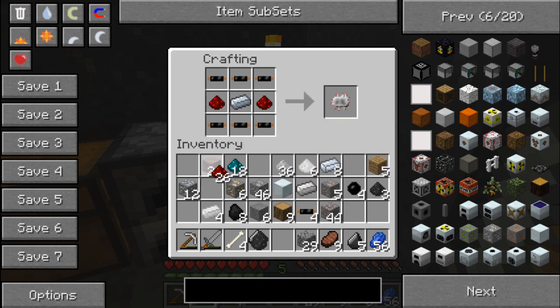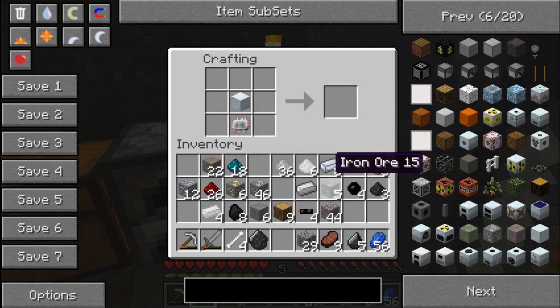I should probably make myself a chest where I put all the ores and stuff, because it's going to get incredibly confusing in a while. It's also quite annoying because I have to get all the stuff ready. Anyway, for the compressor — there we go. I have my lovely old compressor.